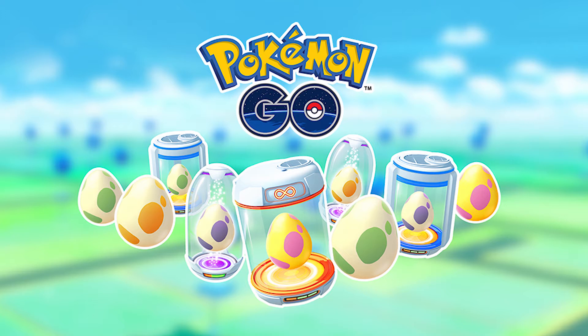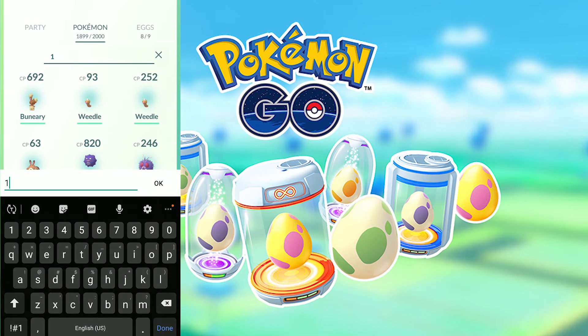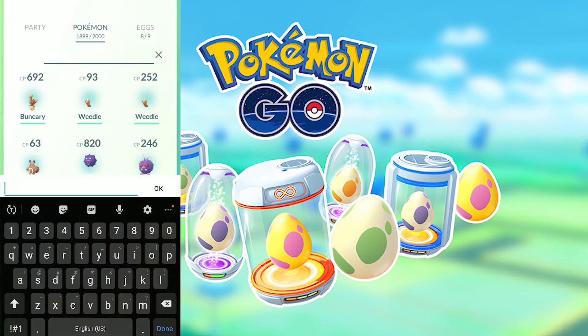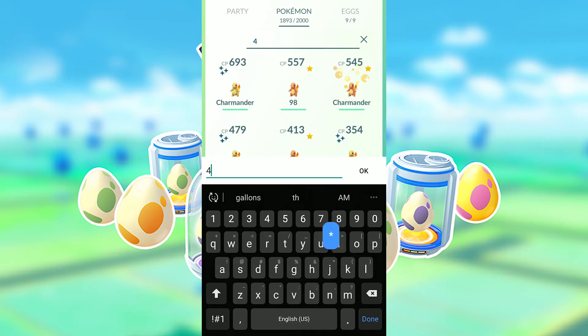Next let's talk about some small quality of life changes Niantic will be adding. They added new options in the search function using numbers followed by an asterisk for a quick scan of all your Pokemon's IVs. Typing 0* shows Pokemon with IVs from 0 to 49%, 1* shows 50 to 65%, 2* shows 66 to 80%, 3* shows 81 to 99%, and 4* shows all of your coveted perfect IV Pokemon.